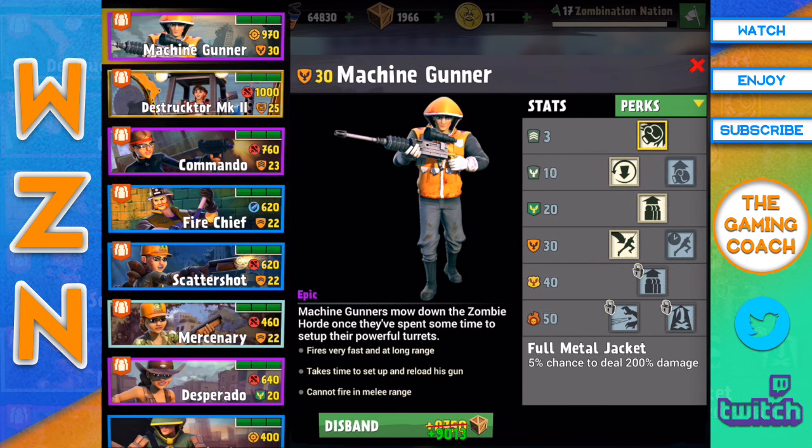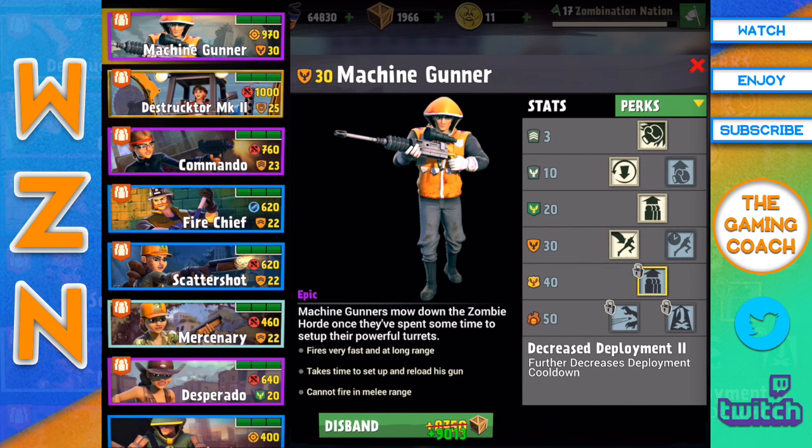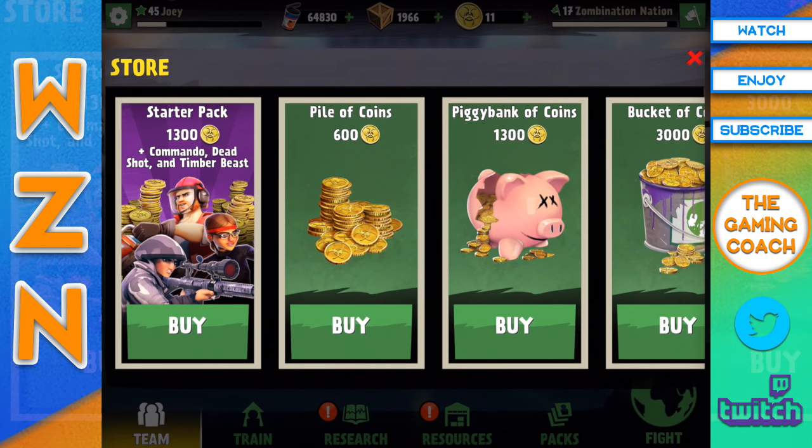Let me go into my team and give this a shot — I saved it for the video. If we go to all units, you can change a perk for 150 coins. It is a lot of money, so it's not going to be free. You're actually going to have to pay for it, which I understand — if you could change it whenever you want it'd just be troublesome. But I'm glad they implemented it.